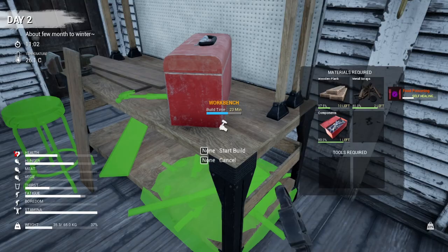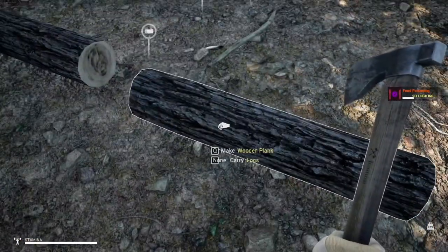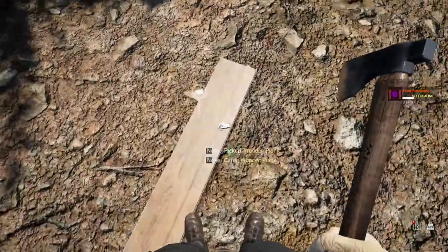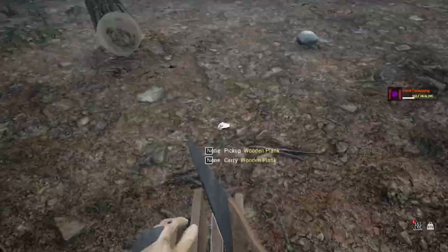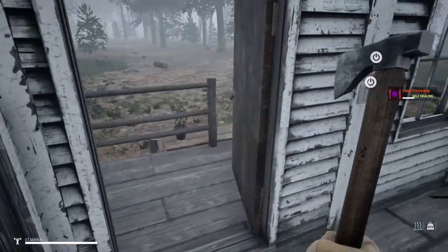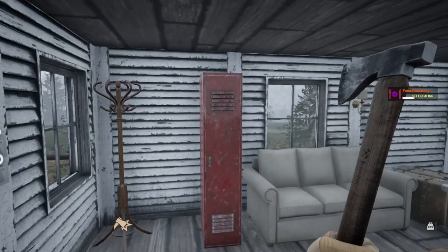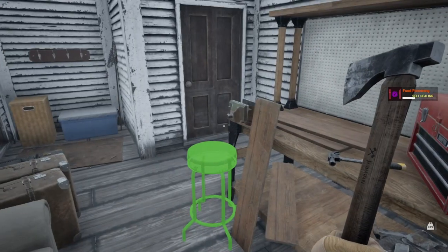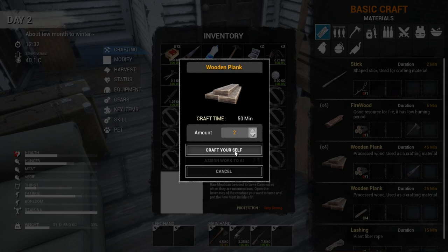So we need some more planks. Got those logs out here, let's go make some more. It's very important that we get to where we can make water. Missed. Let's close all the doors because I don't know if they can come through windows. I don't have enough. Can I craft some from those small planks? Here we go — two more, hopefully that'll be enough. Yes it is.